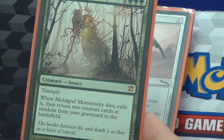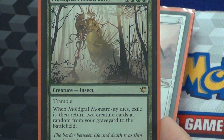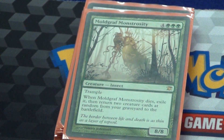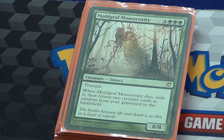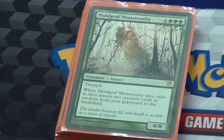Molgraf Monstrosity. I love this card. People have told me it's bad — I tell them to go die, because if I have Greater Grift out and then I play this, I get to reanimate two guys. It's an 8/8 while drawing five. When it dies, I get to reanimate two things at random from my graveyard. To do that at random, you count all the creatures in the graveyard, pick the appropriate dice, and roll twice.